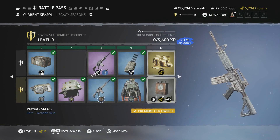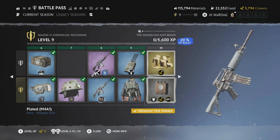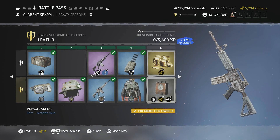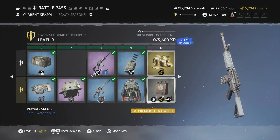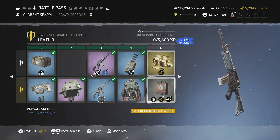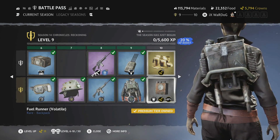We have the Plated M4A1 skin — really cool. It's got a star at the bottom on the grip, a steeled effect with rivets all around. Really cool skin for this gun. I am excited to start using this gun in the outlands.